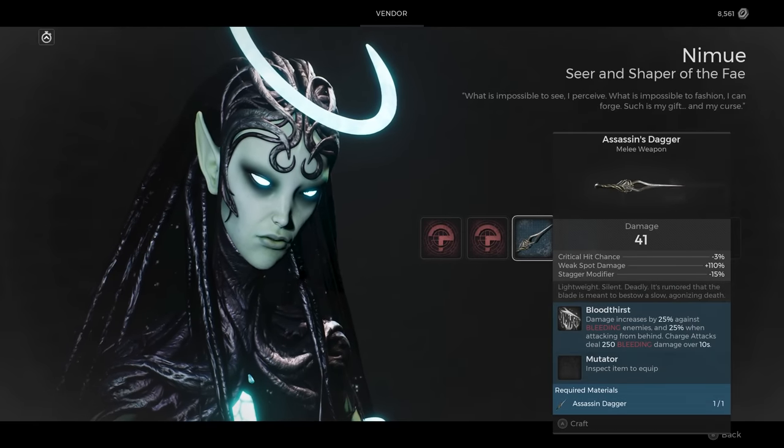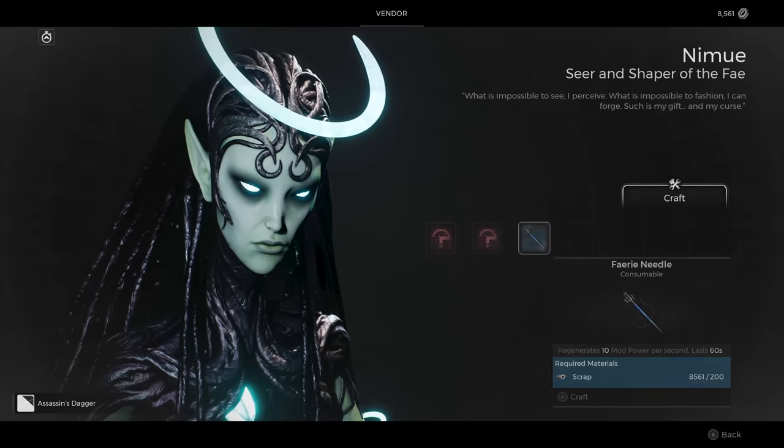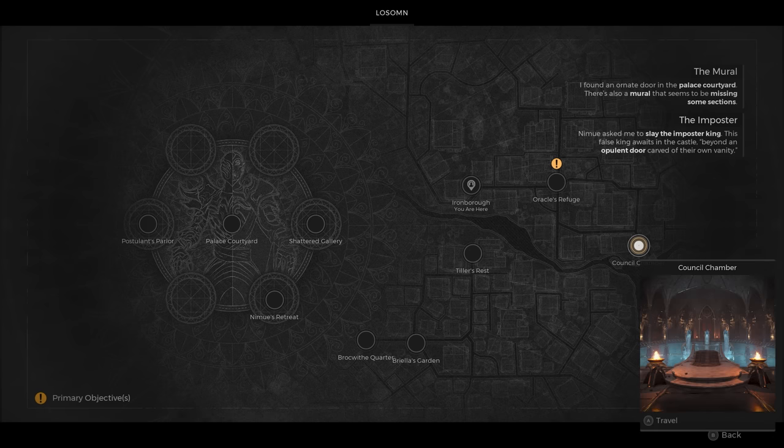Let's start with the Assassin's Dagger. We'll first need to find the Council Chamber, a sublocation of the Lossome biome. The entrance to the Council Chamber was located in Ironborough, which is the second overworld area for the version of Lossome that starts in the Palace Courtyard.